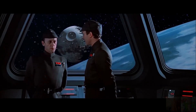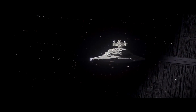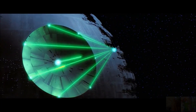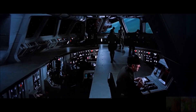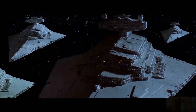The second Death Star was massive — about 200 kilometers in diameter, a full 40 kilometers larger than the first. It also had a more efficient laser capable of firing precisely and quickly enough to take on the Rebel Alliance's capital ships. Most importantly for this scenario, it also had a planetary shield which made any sort of direct assault impossible.